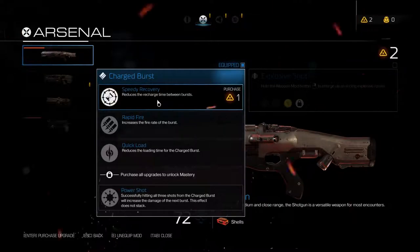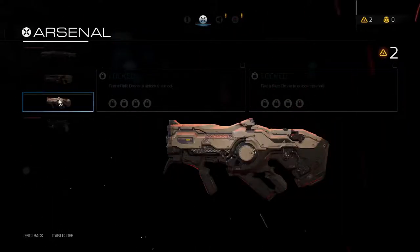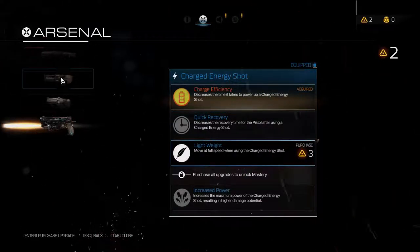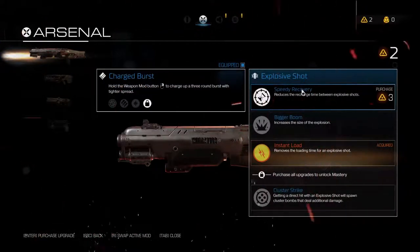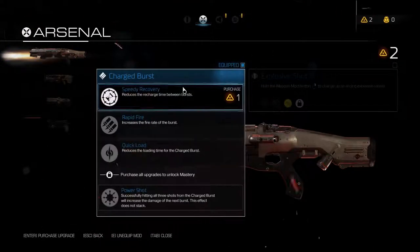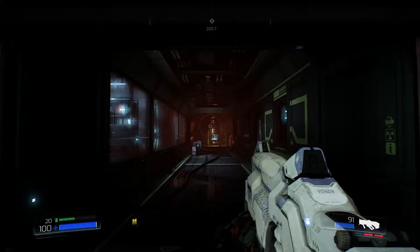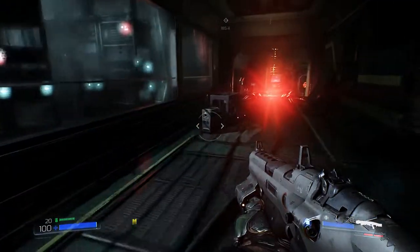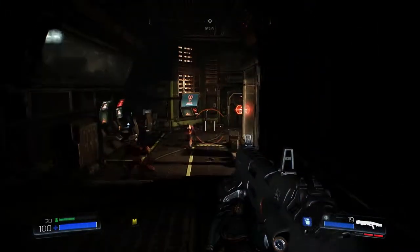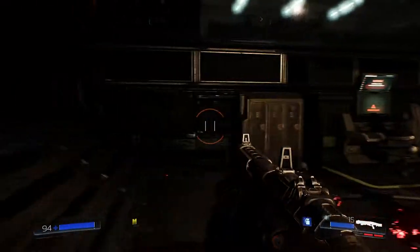I've got weapon upgrade points available, which I might want to spend. We have to spend more to upgrade our pistol. Our shotgun does have two upgrades, one of which I haven't upgraded. I'm preferring the idea of upgrading the explosive shot properly rather than starting to use charged burst at all. So I think we'll use the explosive shot somewhat semi-exclusively.